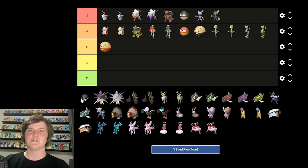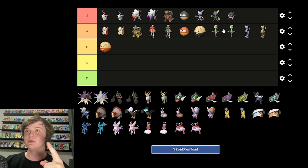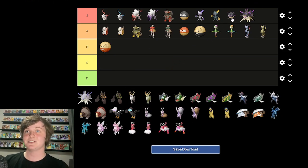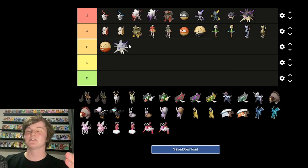Hisuian Qwilfish — that is an S tier. It looks so cool. Qwilfish is kind of a forgettable Pokemon, but Hisuian Qwilfish — I love the colors and everything about it. The shiny is like that but white — I'd put that A tier. Overqwil, the new evolution for Qwilfish — really cool. S tier. They just made Qwilfish really cool. The shiny though is quite a downgrade — the black and purple looks really good but the white and purple not as much — B tier.